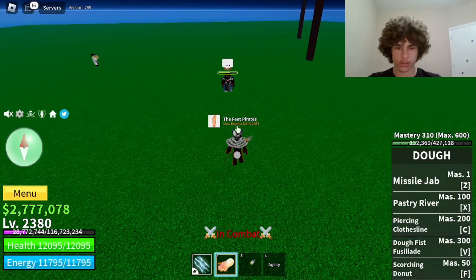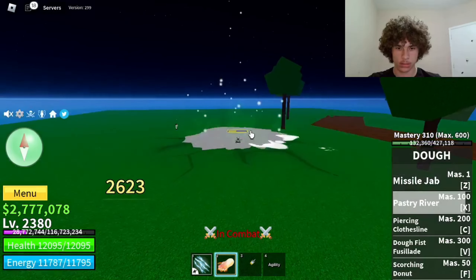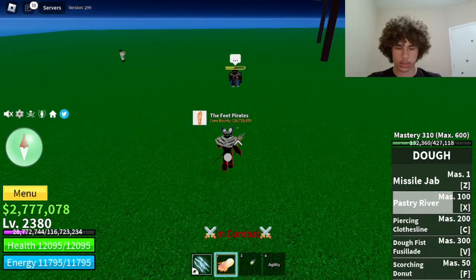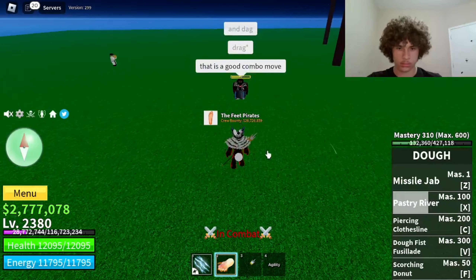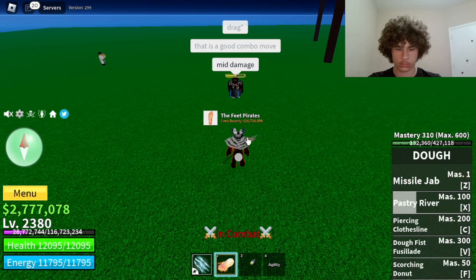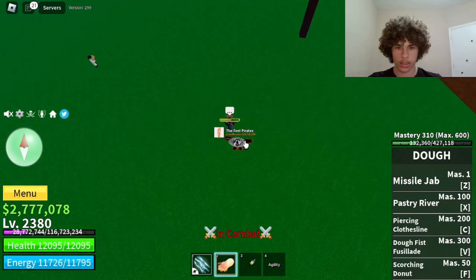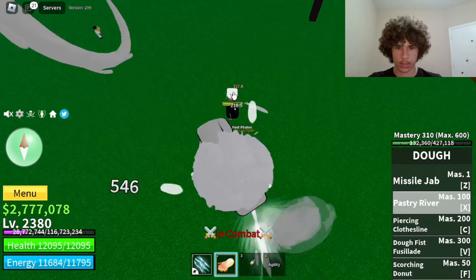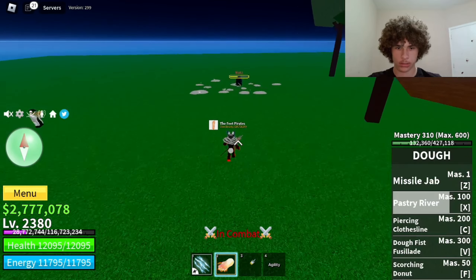Next move is called Pastry River. When you're on the ground and you use it, it does like a mountain. And when you're in the air and you hold it and use it, it does this — which does 2,732 damage.